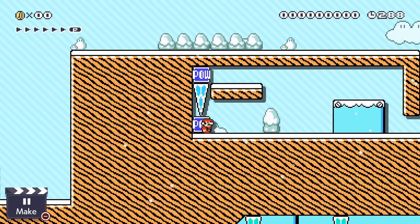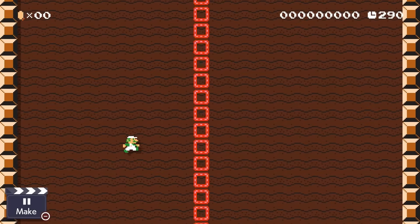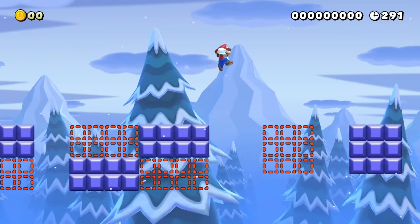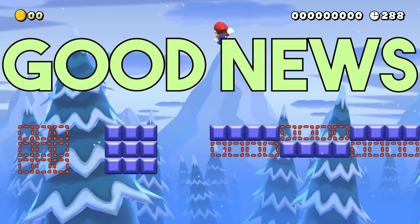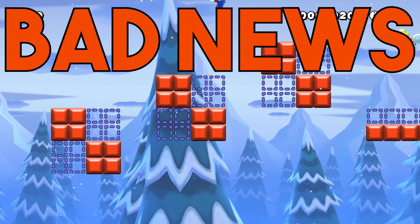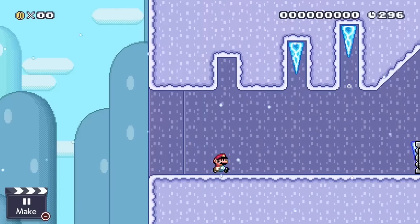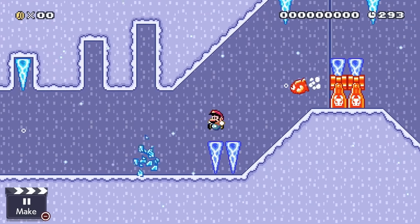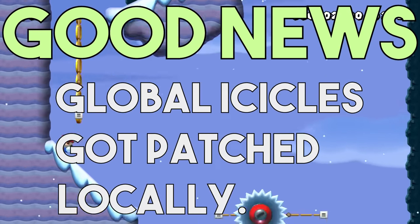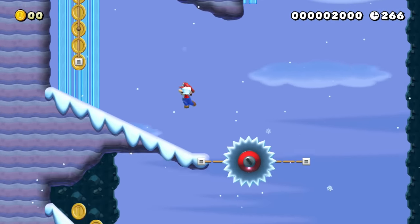The first thing I tried was building a stage using the fact that icicles are global ground in 1.0, which changed in 1.1. Here's some good and bad news — Nintendo didn't mess this up. Stages made in 1.0 but uploaded in 1.1 still have icicles as global ground, because levels stay on the old version. That's actually huge — it means it's still possible to upload levels using 1.0 physics, as long as we factory reset our Switch and use a physical 1.0 copy.